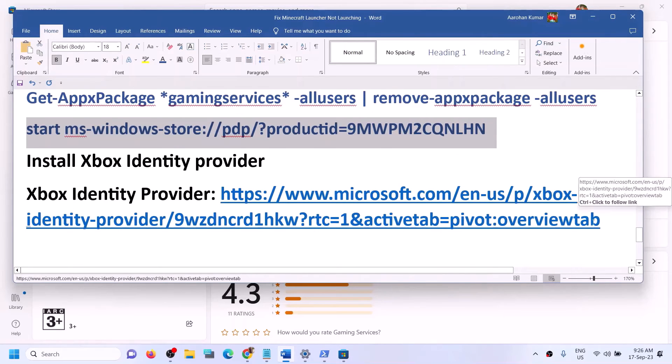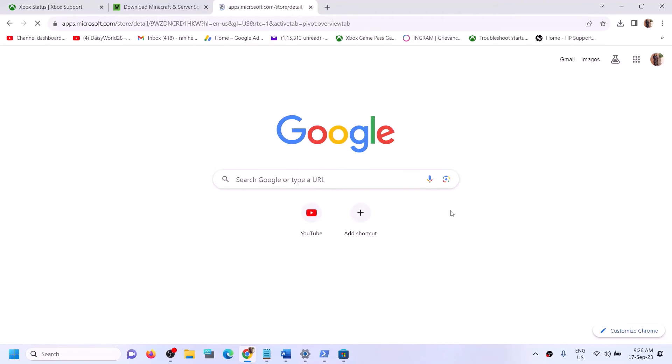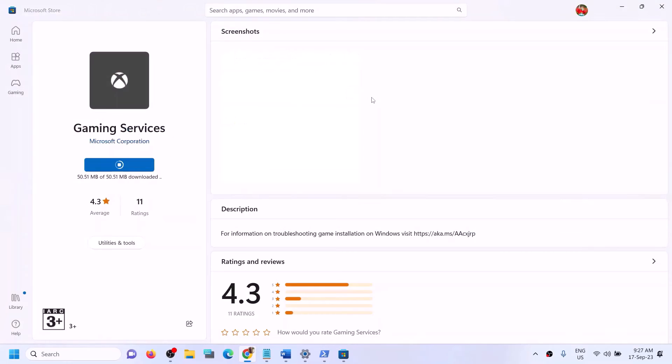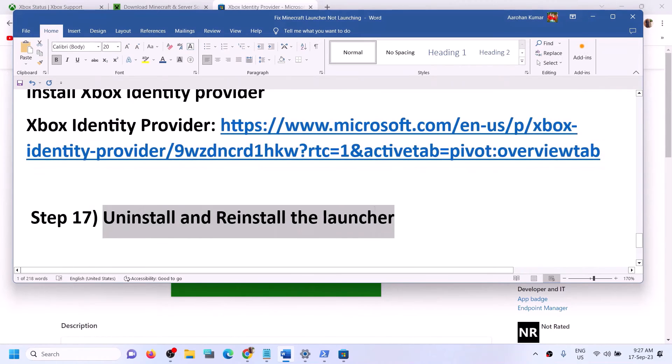Also install the Xbox Identity Provider. The link is provided in the video description — open it in a browser and it will take you to the Microsoft Store website. Click Get in Store App, then open Microsoft Store. If Xbox Identity Provider is not installed, you will see an Install or Get button. If you don't see a button, it is already installed.